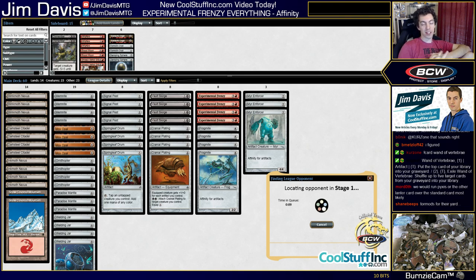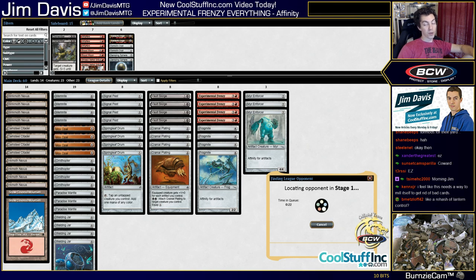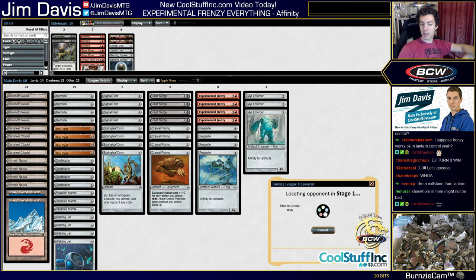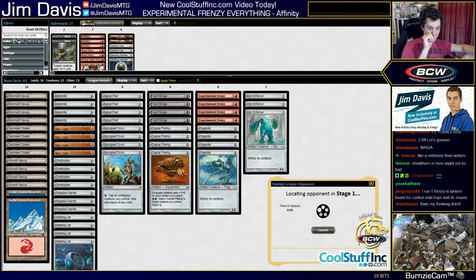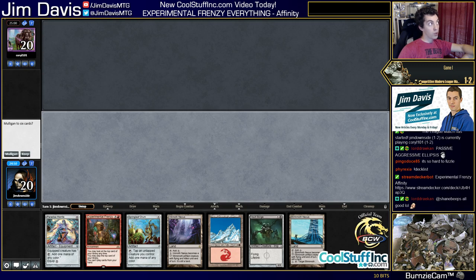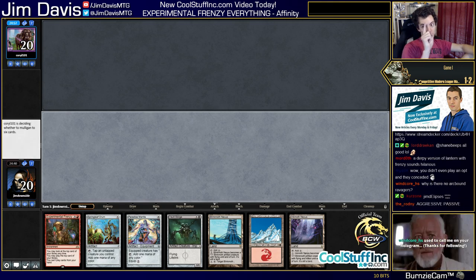Tormod's Crypt, passive-aggressive ellipsis. Let's talk about the passive-aggressive ellipsis for a second. One of the most common things in YouTube or Twitch comments is the passive-aggressive ellipsis — things like 'Tormod's Crypt...' or 'why didn't you do this...' Just say what you gotta say — don't get passive-aggressive about it. Happens in YouTube comments all the time. Like, 'affinity with no Arcbound Ravagers...' You know? YouTube comments are just the most unreal. Alright, let's go.